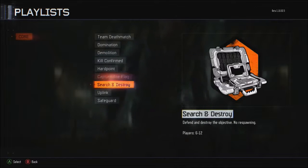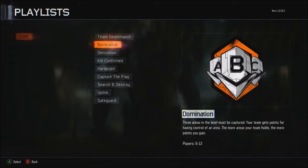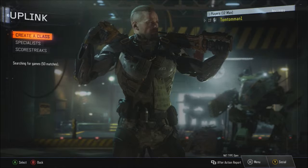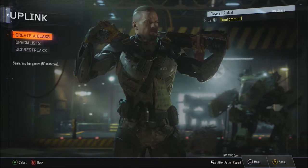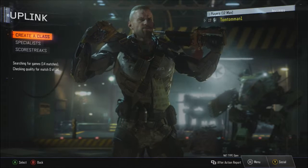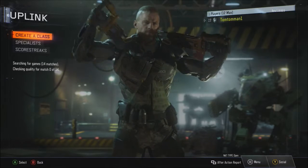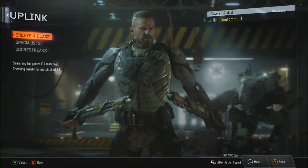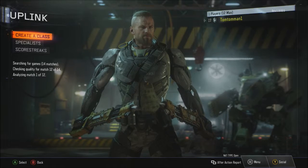Today we are going to be doing one which I haven't even played before, which is called Uplink — upload a satellite drone to the enemy uplink station. I have played it in Advanced Warfare once, but I haven't played it on this so we are going to see how well we do. But I completely forgot what it is — it's like a ball drone or something and then you throw it in, but I'm not fully sure.